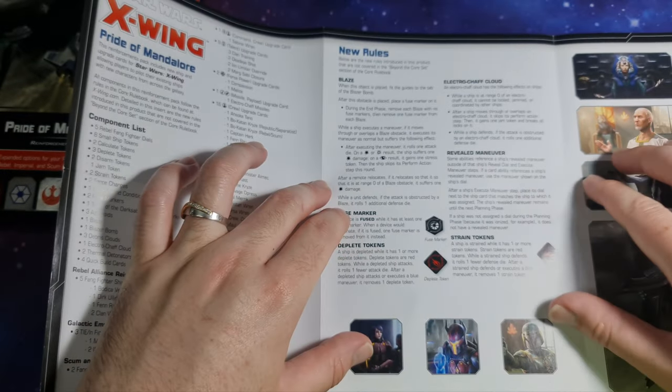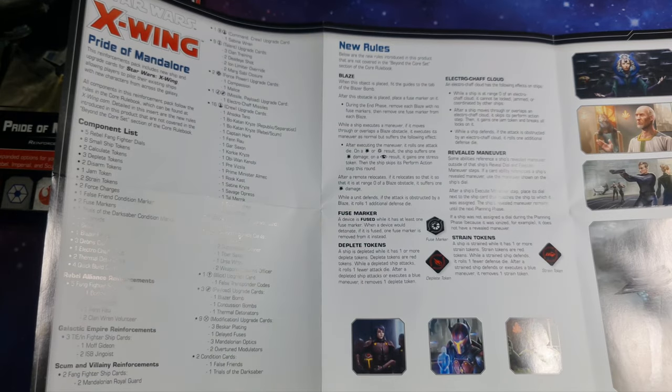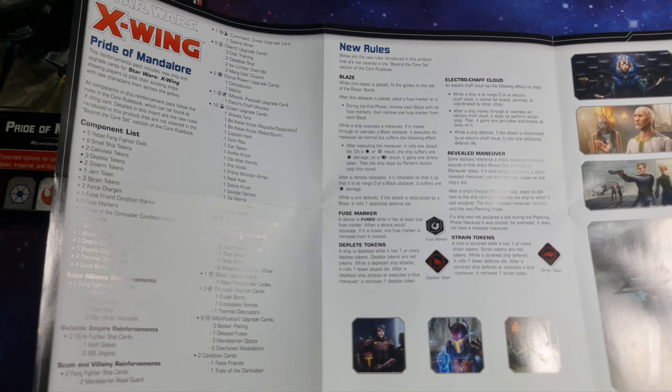New rules included here that are not in the normal core set. Blaze: when the object is placed, fit the guides to the tab. Blazer Bomb: after this obstacle is placed, place a Fuse Marker on it. During the end phase, remove each Blaze with no Fuse Markers, then remove 1 Fuse Marker from each Blaze. While a ship executes a maneuver through or overlapping a Blaze obstacle, it executes its maneuver as normal but suffers the following effect — after executing the maneuver it rolls 1 attack die. On a hit or crit result the ship suffers 1 hit damage; on a focus result it gains 1 stress token, then skips its Perform Action step. After a remote relocates to range 0 of a Blaze it suffers 1 damage. While a unit defends, if the attack is obstructed by a Blaze, it rolls 1 additional defense die.